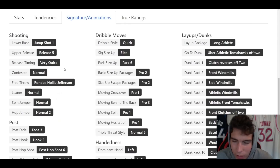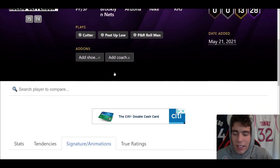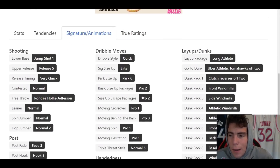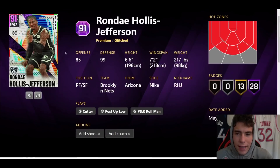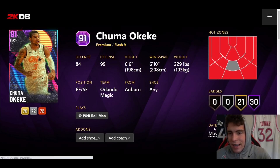Jump shot one on very quick. That's kind of a letdown because this card was looking very solid for budget players. He is still solid, but that's definitely a big letdown for Rondae Hollis Jefferson. Pro two sides escape, pro three move behind the back, as well as a quick dribble style. Rondae is okay but the jump shot one is there — definitely kind of a letdown.